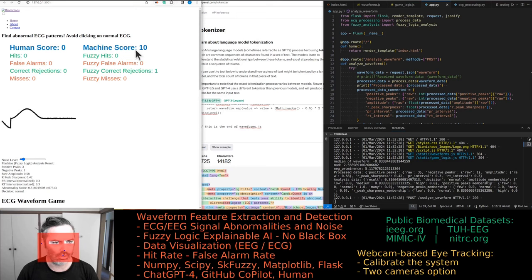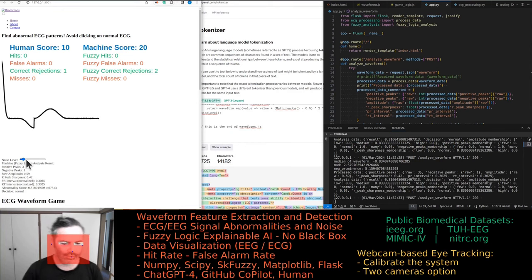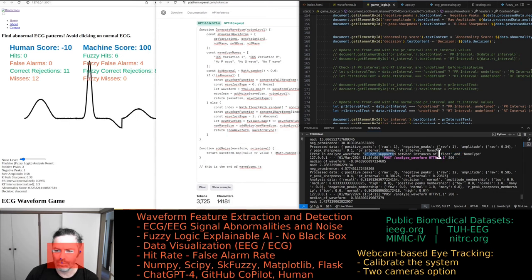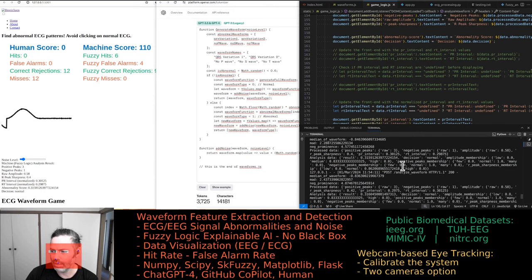The machine already got a normal ECG correctly. We had a problem though — a false alarm. There's a 500 response error involving a mathematical operation on a float versus a NoneType, so we have to fix that. It should be a quick fix that GitHub Copilot can handle.